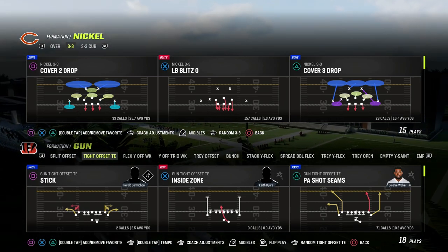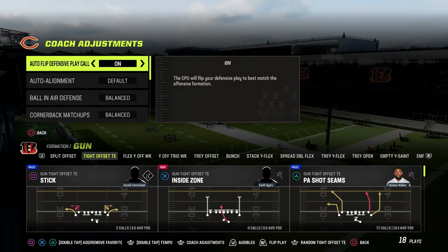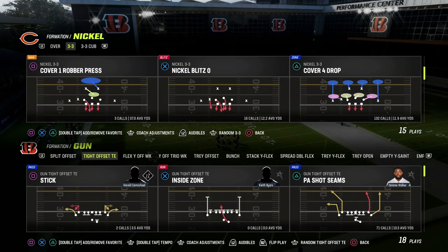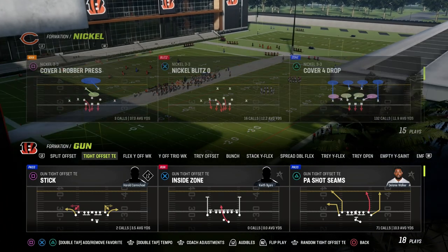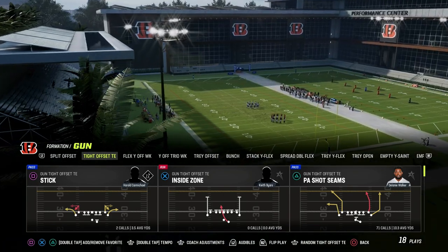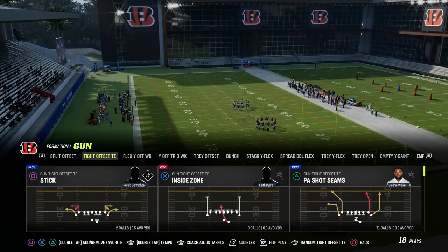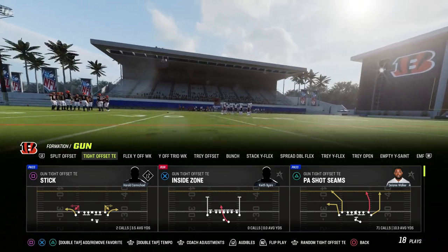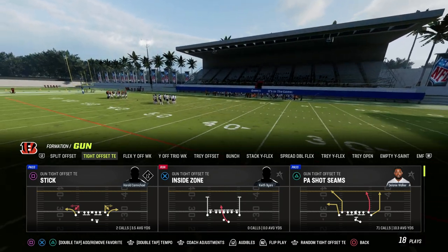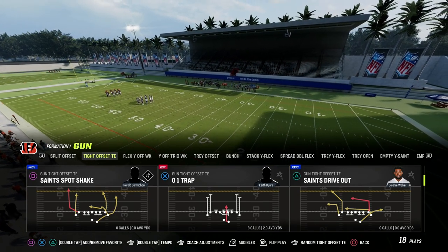In this video, I'm about to share with you one of the best short yardage plays in Madden 23, and it comes out of the Saints playbook. You can cross-apply this to pretty much any formation. If you want my entire Saints offensive e-book, we have several other compression sets and e-books broken down in our Patreon — you get access to everything for $10, including all e-book updates. The link is in the description.